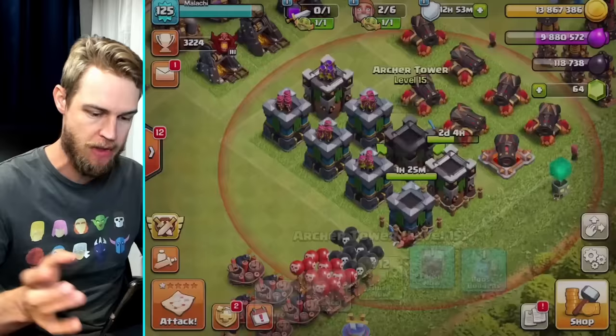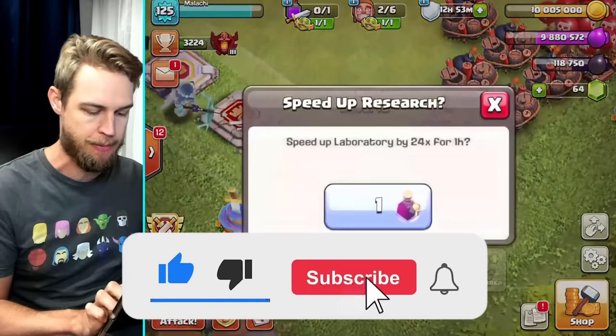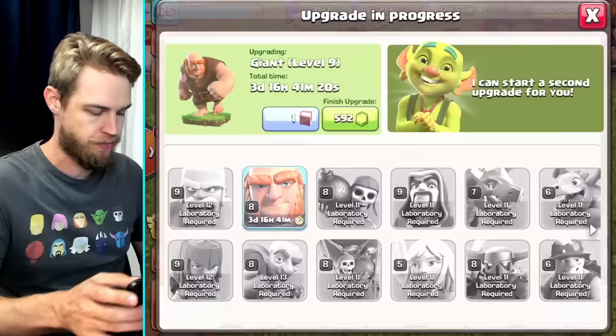We still have two builders we can use, which is great. While I'm thinking about it, I'm going to use three research potions on the lab so that this golem or giant upgrade — excuse me — will be done tomorrow. That is great news.